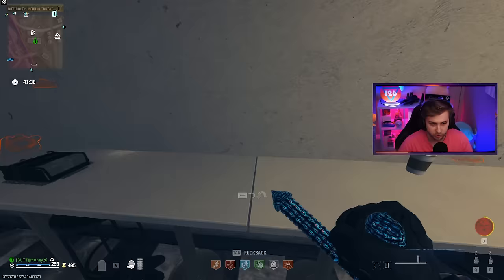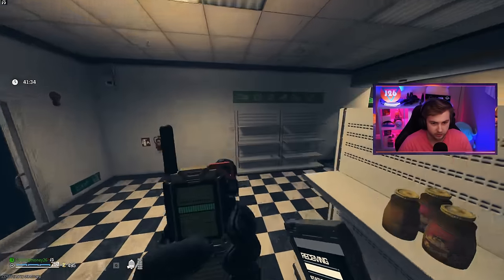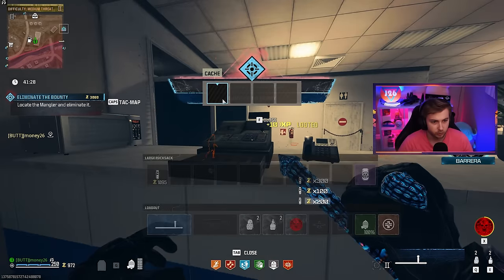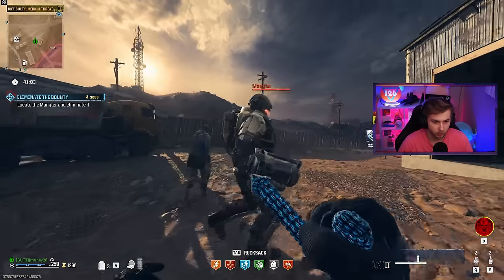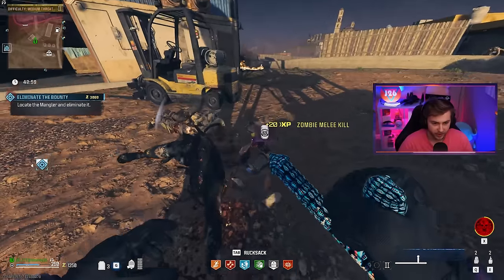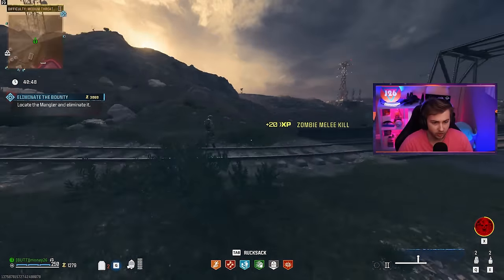So my broke ass can afford Pack-a-Punch 3, we need to start doing some contracts. I'm going to start out with some bounties and give this a nice little damage test right off the bat after I rob the cash registers. Oh, there's a normal Mangler just sitting right here and he's already dead. That did not take long at all.